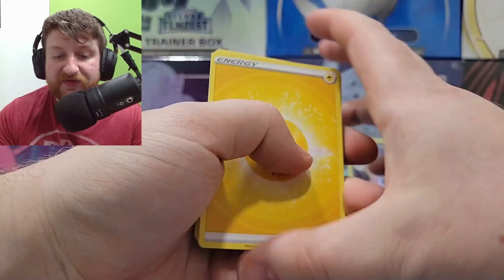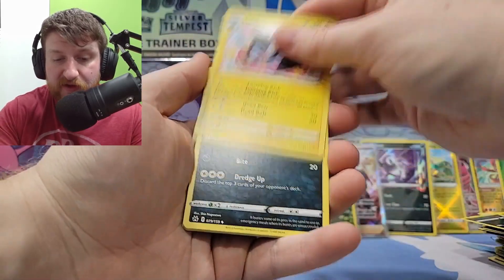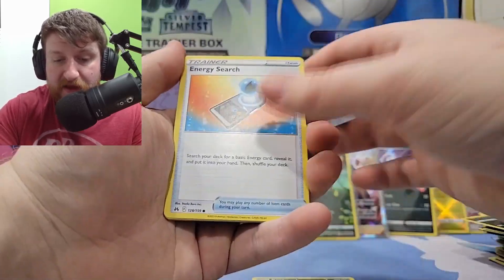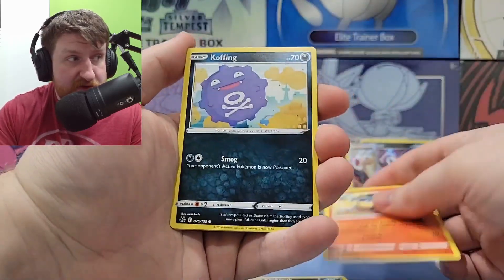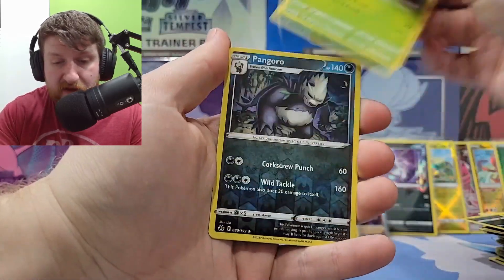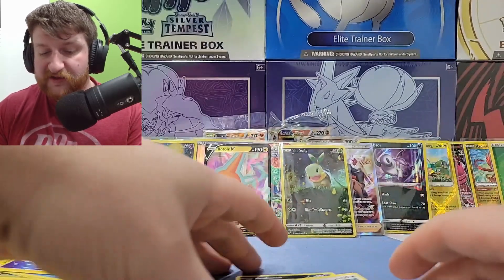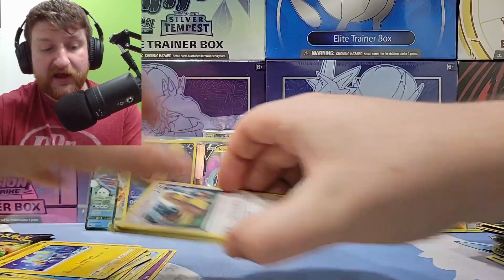Lightning energy, Luxio, Krokorok, Solrock, Ultimate Pack energy, Sandile — Unfezant, Amoonguss. We're on our second to last pack and it's been pretty good. I don't know if we've gotten our value back of a hundred dollars — well, it's going to be the start of our collection.